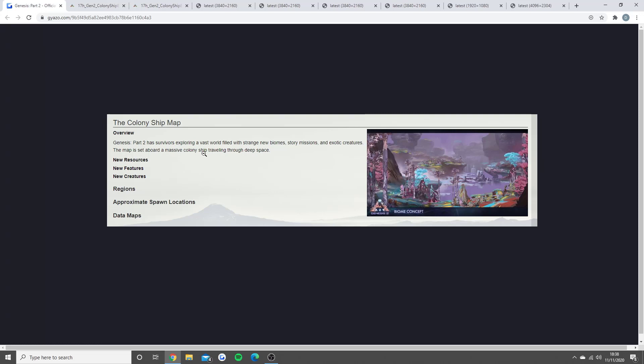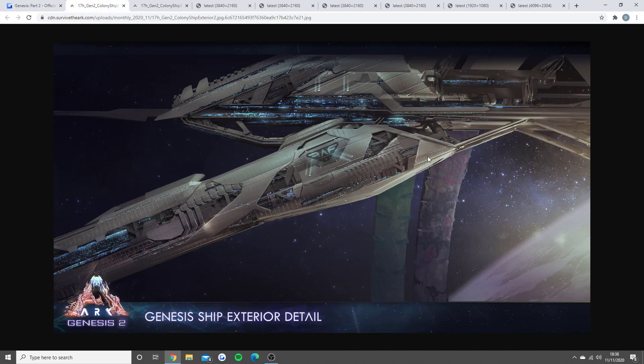Some images are concepts and some are actually from the trailer. Some people said they didn't like this futuristic direction — being in space — but Wildcard have got a plan for this story. They're going to end it perfectly and it's all going to make sense from beginning to end. Many people have also said there should be a movie for ARK Survival Evolved. The first thing we're looking at is the Genesis ship — the outline of what it's going to be like — and yes, inside this ship are all these different biomes you can explore.